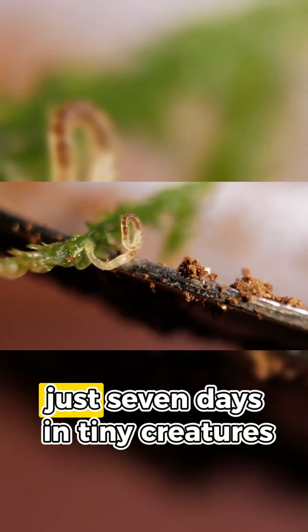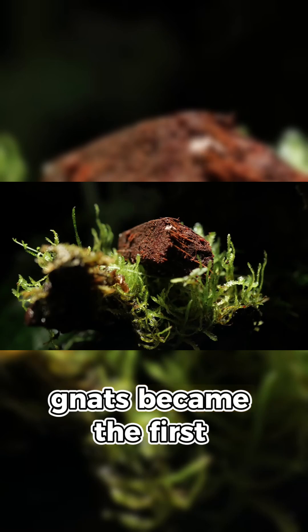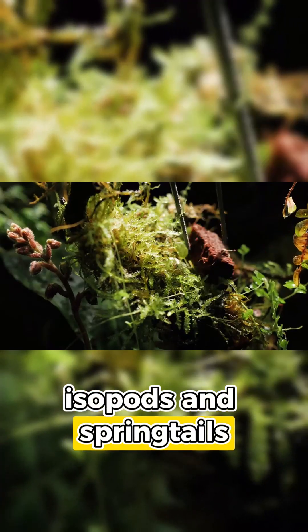Here's the first result. Just seven days in, tiny creatures started appearing. Microbugs and fungus gnats became the first colonizers of this ecosystem. By the end of the first month, I added decomposers — isopods and springtails.